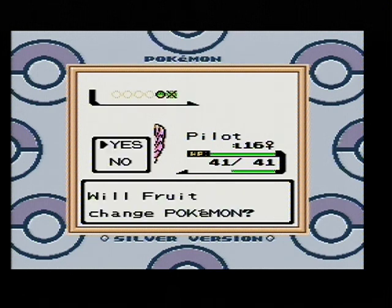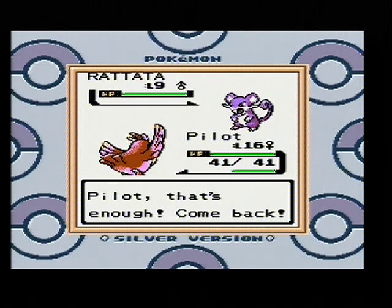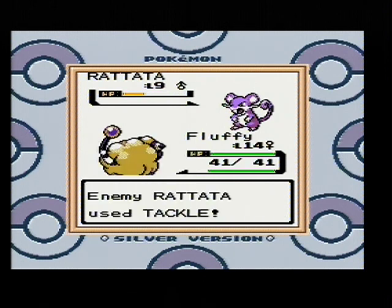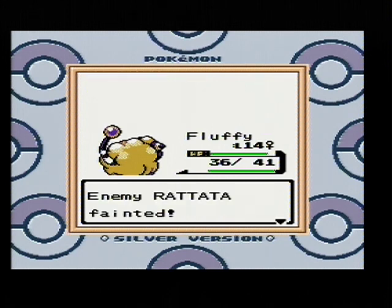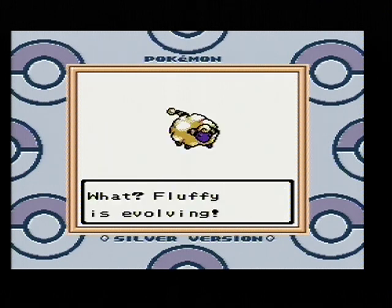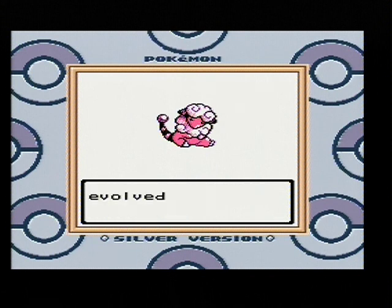He's sending out another Rattata. I'm switching out to Fluffy to grind this monster up a little bit. Rattata is quicker than us - Tail Whip failed but we're throwing a Thundershock, dealing a little more than half of the HP bar. The fight should be over now. Switching Fluffy to the first spot - and the battle is over! Wait, Fluffy is evolving? That is cool! Congratulations, your Fluffy evolved into Flaffy!